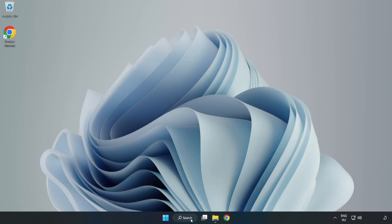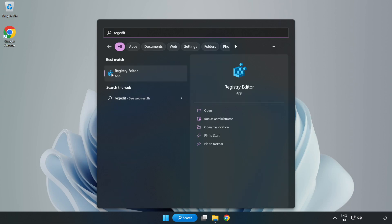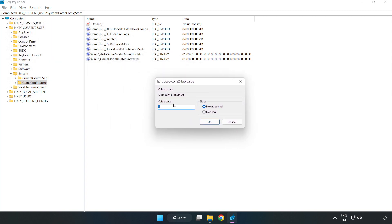Click the search bar and type 'Regedit.' Click 'Registry Editor.' Navigate to HKEY_CURRENT_USER, then System, then GameConfigStore. Right-click 'GameDVR_Enabled' and click 'Modify.' Type '0' and click 'OK.'